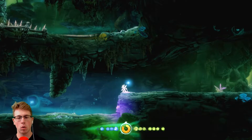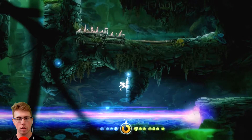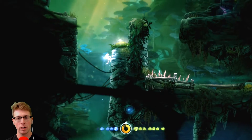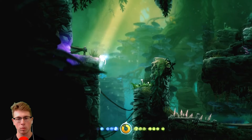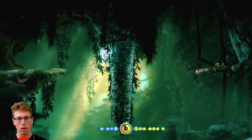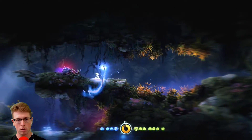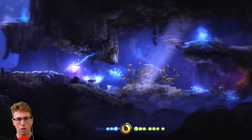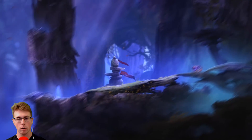Hello everybody and welcome back to some more Ori and the Blind Forest. Today we are continuing our journey to the misty woods. I think I ended last part just not knowing what to do, so I'm assuming all I need to do is just go to the left and something will happen. I've tried everything else off screen and it's just not working, so we're going to go to the left and see what happens, save our game.